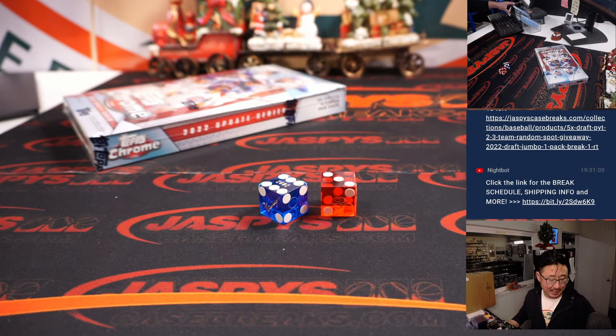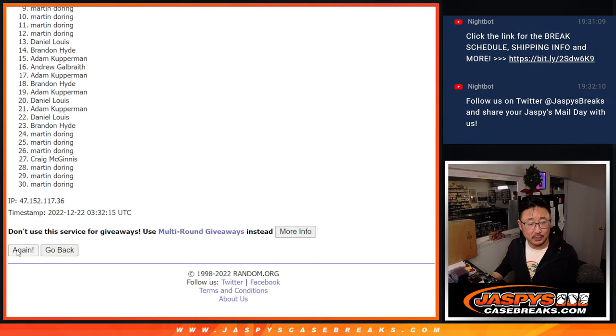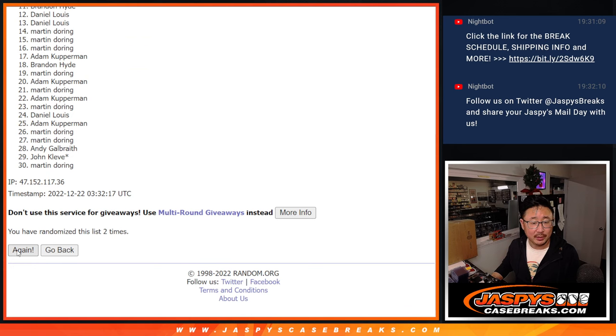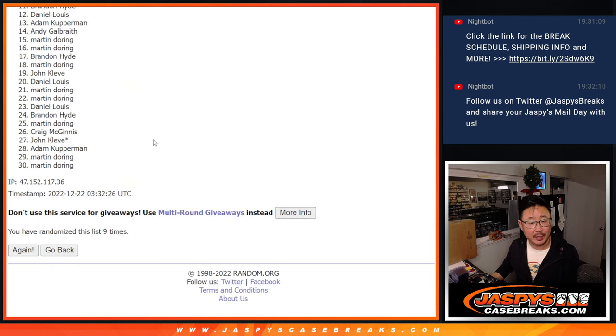Six and a three, nine times each — rolling one through nine for the names randomizer.